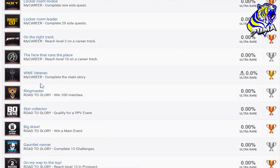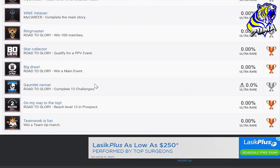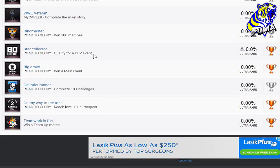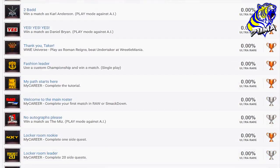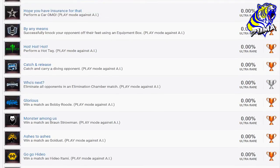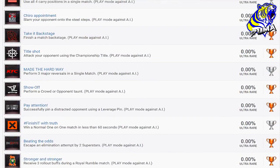Unless there are some hidden trophies, every single one of these seems attainable. The ones that seem like they'll take the most time are the Road to Glory ones — qualify for a pay-per-view event, win a main event, complete 10 challenges — that one's going to take some grinding — reach level 10 in Prospect, and win 100 matches. Those are going to take some time, but for the most part you're just winning a match with someone. So there we have it — the trophy list for WWE 2K18.